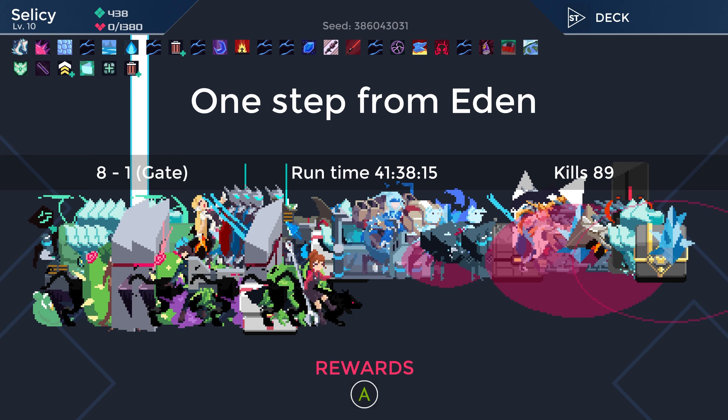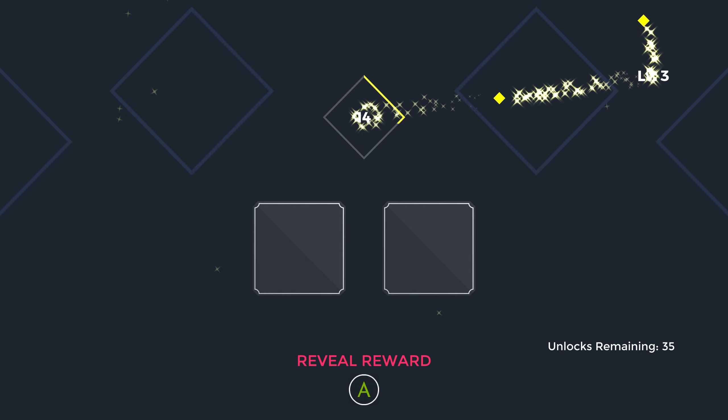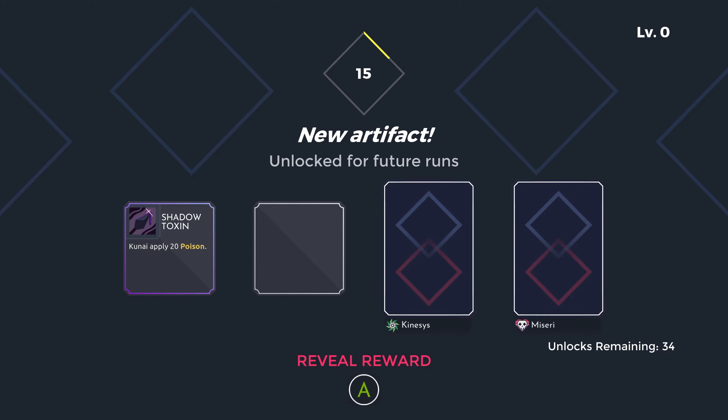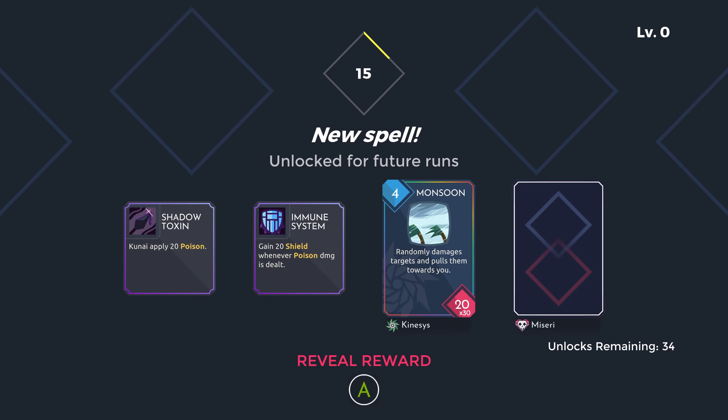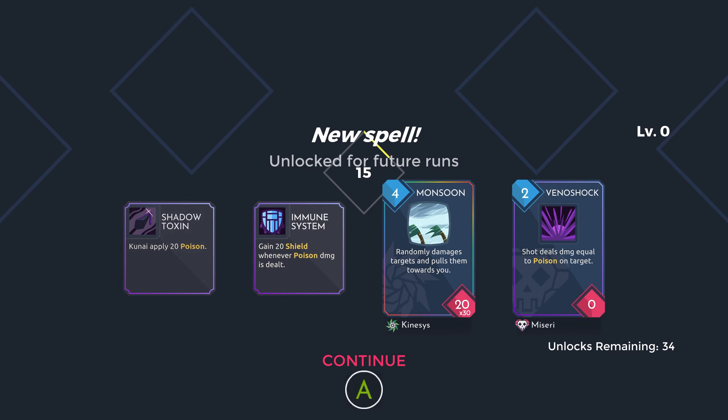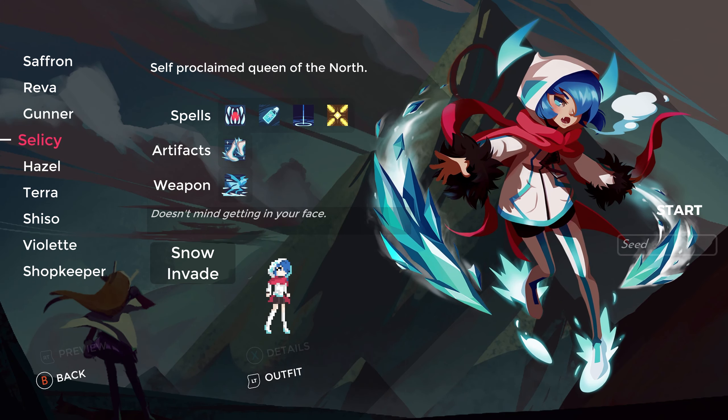Yeah I know, Remy, it was a great run, wasn't it? My dog's like 'hey, good job, you've done it.' Shadow Toxin is amazing. Immune System is pretty good but not as good as Shadow Toxin. Monsoon is pretty meh, and Venoshock is great. So some good stuff there that we've unlocked. Anyway guys, that is going to do it for today's episode. If you enjoyed the video you know what to do — links in the description below, check that out as well. Thanks for watching, and I'm going to go play with my dog.